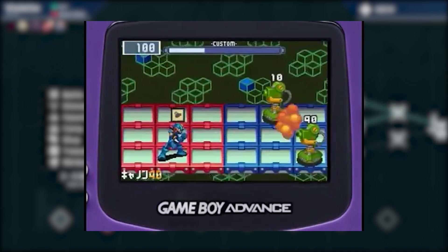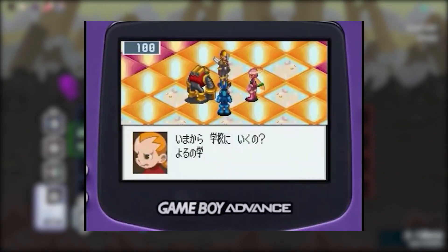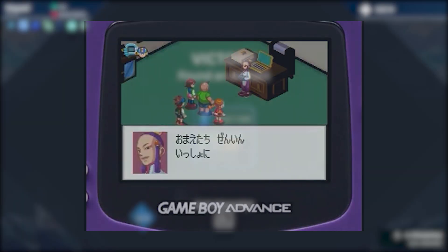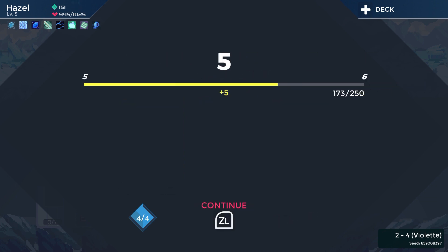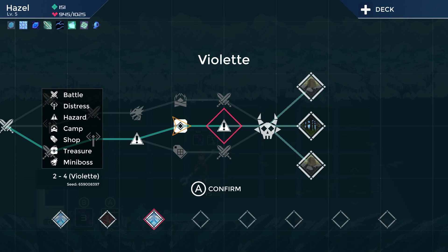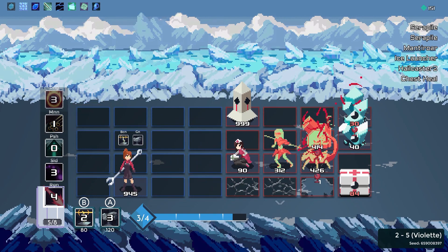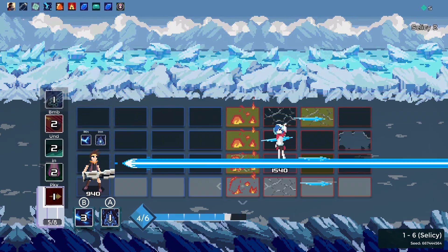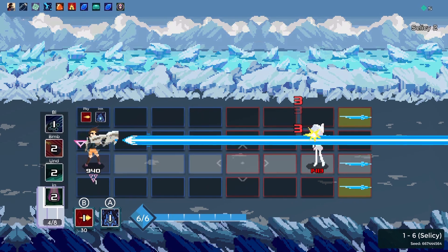Battle Network games can be very grindy — they're RPGs by nature, so a lot of the strategy comes down to spending hours collecting chips and abilities that combo together. While Eden's spell system is similar in design, the roguelike nature of the game makes it impossible to build up a permanent collection of abilities and combos. Every run starts with a blank slate, and the only thing that carries over when you die is whatever knowledge you obtained about how enemies move or attack. Doing well in One Step from Eden is more reliant on pattern memorization and dodging than on trying to stockpile spells.